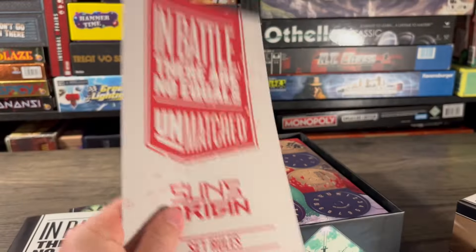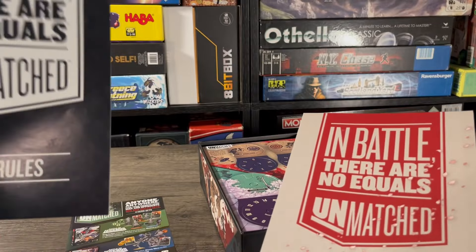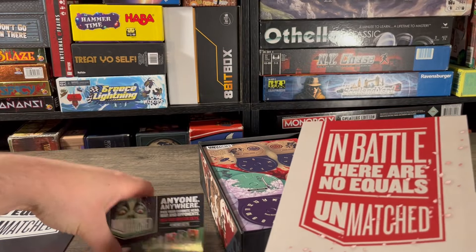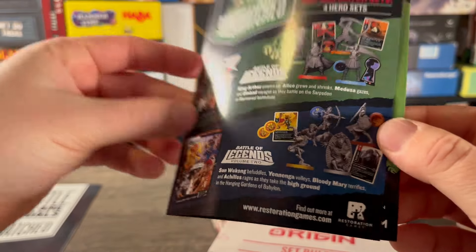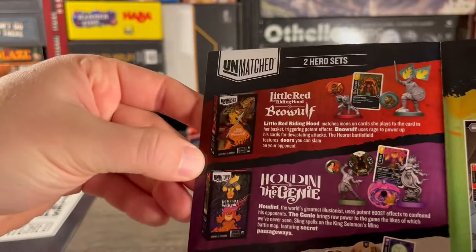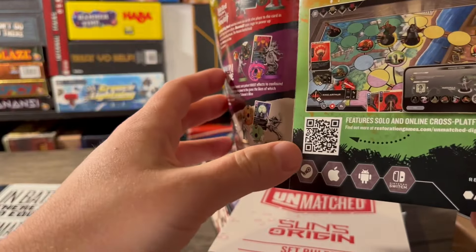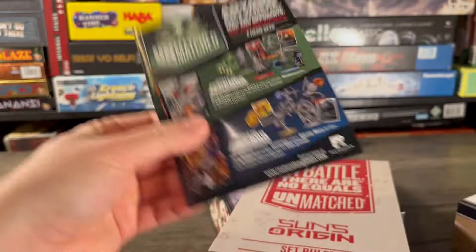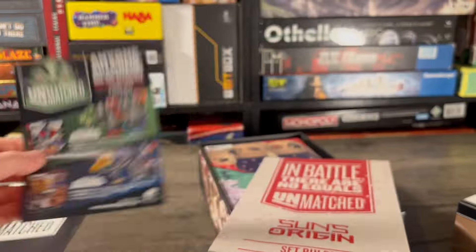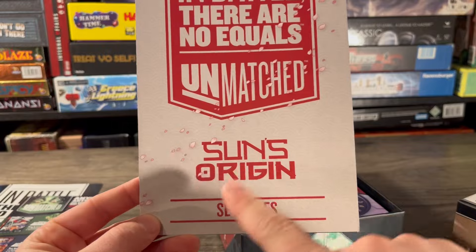It's a lot easier to carry around a bunch of these because they're super thin. We're going to skip the core rules since we already know how to play Unmatched. Looking at the leaflet to see if there's anything special — we got Volume One and Volume Two, a couple of the other two-hero sets including this one, the digital game, and Unmatched Adventures. So nothing new, no little hints at new sets.